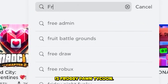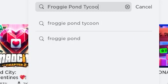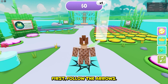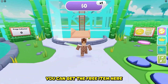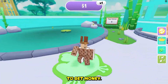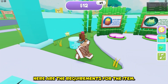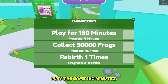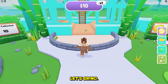The next game is Froggy Pond Tycoon. First follow the arrows — this will teach you how to play the game. You can get the free item here by collecting turtles and putting them in the pond to get money, then use the money to get more ponds and upgrades. Here are the requirements: play the game 180 minutes, collect 50,000 frogs, and rebirth one time. Let's grind!